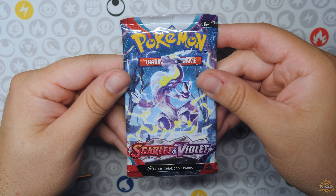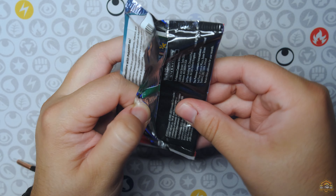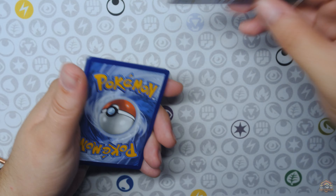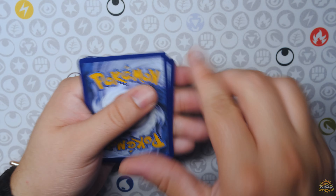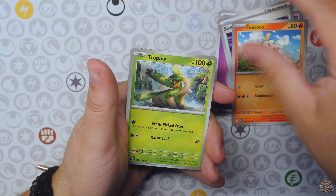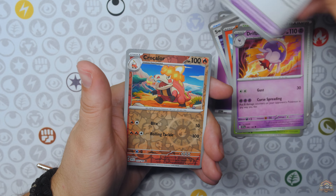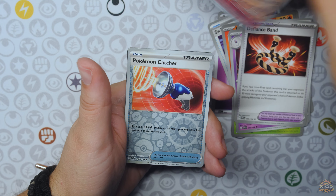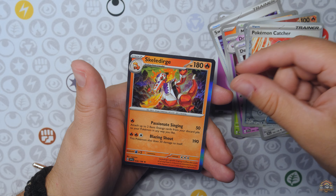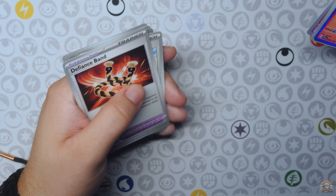All right, moving on, we have Scarlet and Violet base set. Can we get the Maridon SIR finally? It's been a long time. Some playable cards right there — Messagosa, Switch, Curlia, Defiance Band, Croc Lore, Pokemon Catcher, and Skeledurge of course. Skeledurge 10, Skeledurge Hollow.